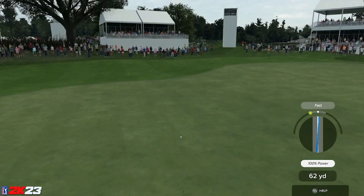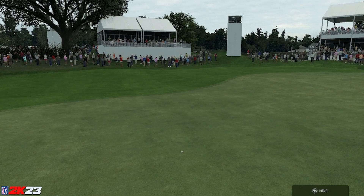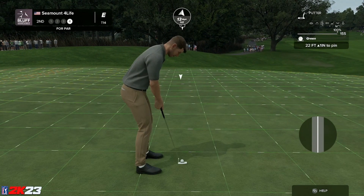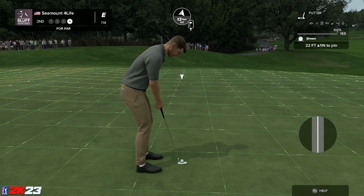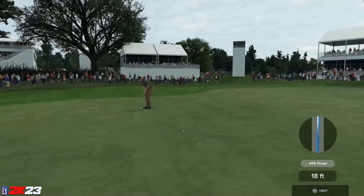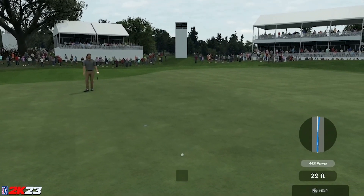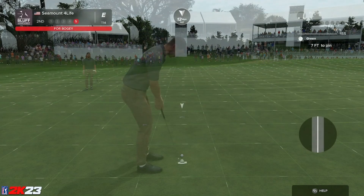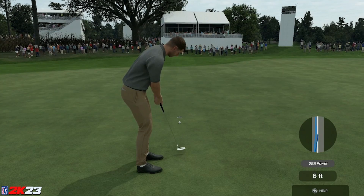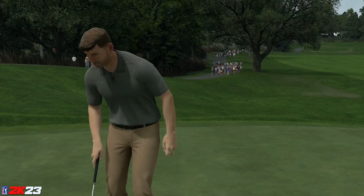These are firm greens, firm fairways, fast greens in terms of settings. Let's see if we can drain another par here — just off the edge. This next putt is for bogey. Right over the spot we're looking at — we hold for bogey.